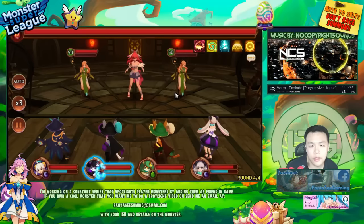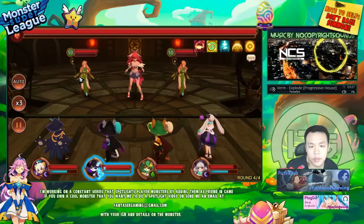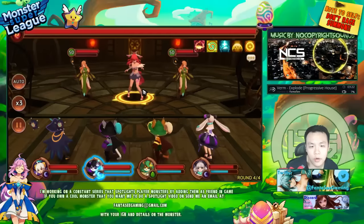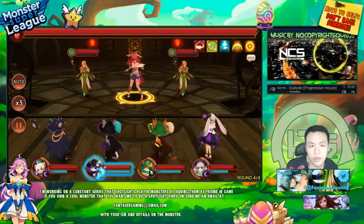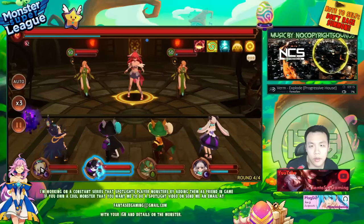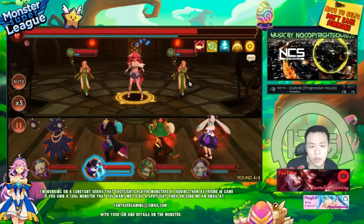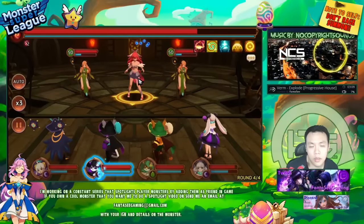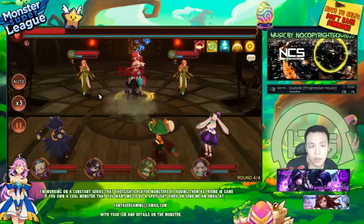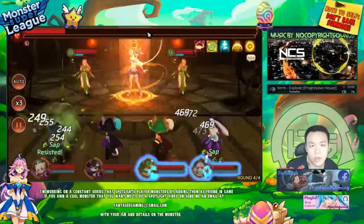I'm not sure what I should do - these monsters have attack down. Maybe I should kill them first and then stack up my bar so everybody can nuke the boss in one turn. Or maybe get them to half health first. I'll try to get the boss to half health - I want to see if this actually kills her. Damn, it didn't kill her.